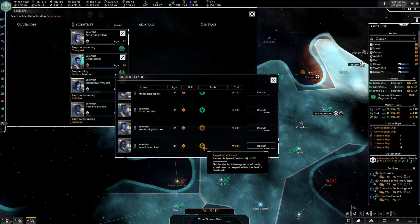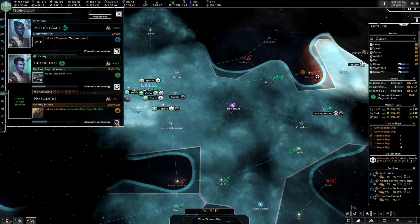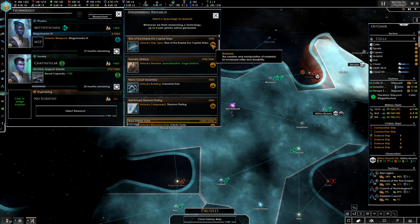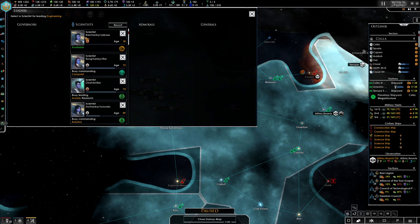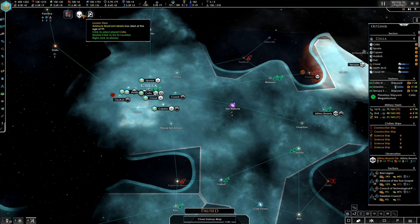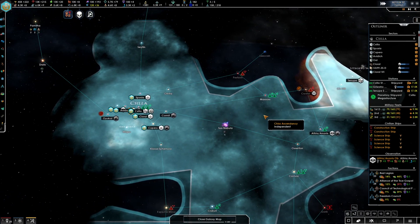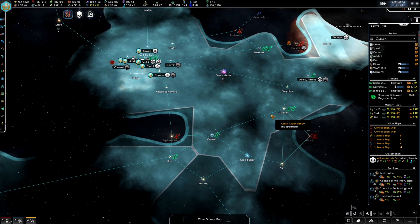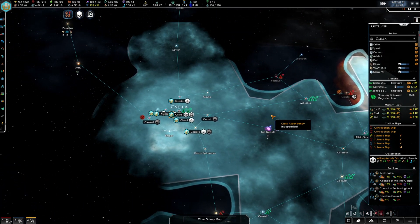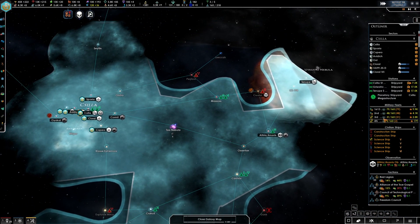Normally voidcraft is what I research. But if I remember correctly, it's materials that unlocks capital ships in this mod. A few episodes ago I mentioned that in normal Stellaris it's voidcraft, but in this mod it's materials to get new ship types.